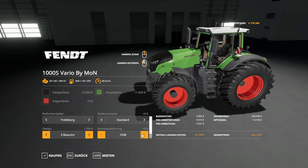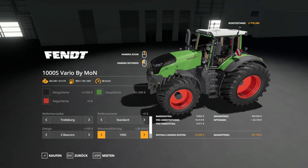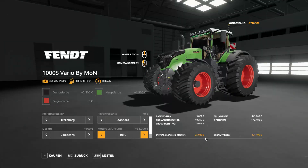Bei den Motoreinstellungen haben wir einmal 396 PS, 435 PS, 516 und 615 PS – das ist das Höchste. Da steht dann auch '1050 Vario' drauf, also nichts Besonderes.